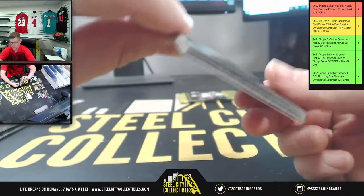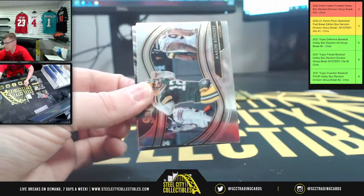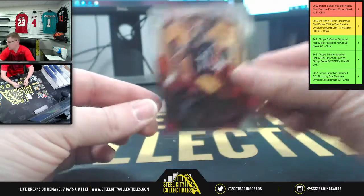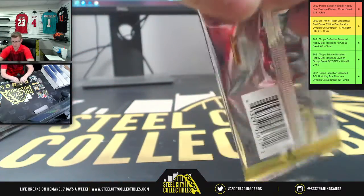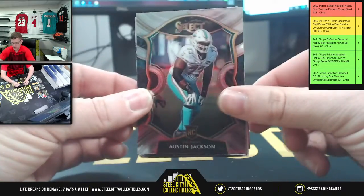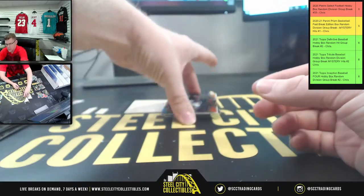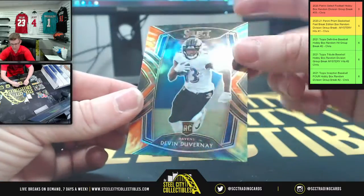Next pack we got Matthew Stafford and Bradley Chubb. Aaron Rodgers, David for the Saints, Chase Claypool Steelers — final pack. Starts off with Austin Jackson, then T Beach — whoa! You got a tie-dye Devin Duvernay rookie. So there you go, 225, AFC North on the tie-dye.